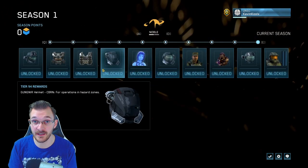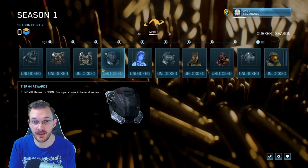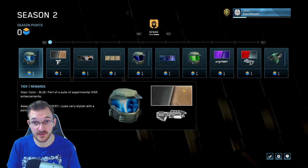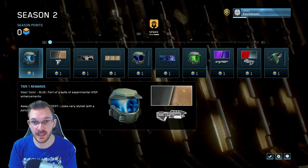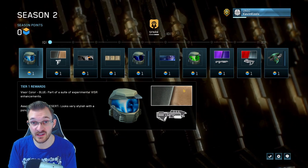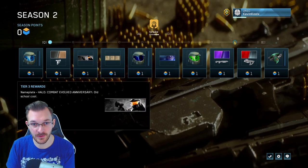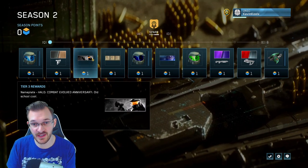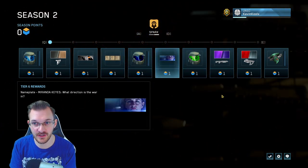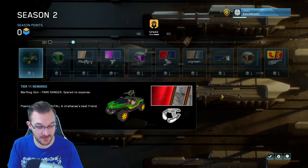You now have two seasons you can put your season points into. The Noble Season, which originally released with Halo Reach, is staying — it'll be there forever. But now you can switch to Season 2, which is the Spark Season, showcasing over 100 new customization items to unlock. You still have 100 tiers and 10 pages to get through, and there's a new mechanic where you can select which item from a set of 10 you want. Once you select all 10 items, you move on to the next page.